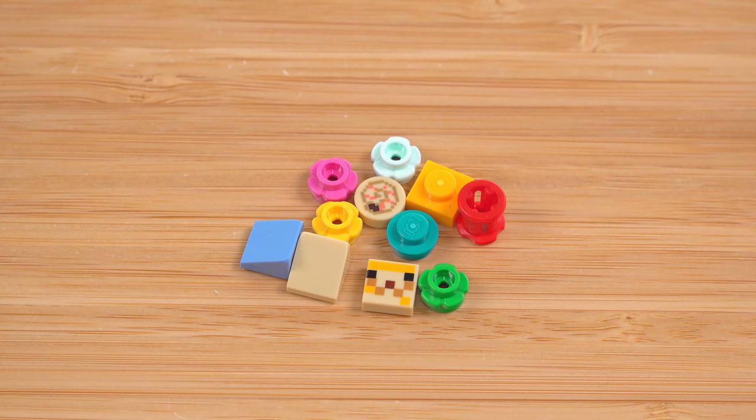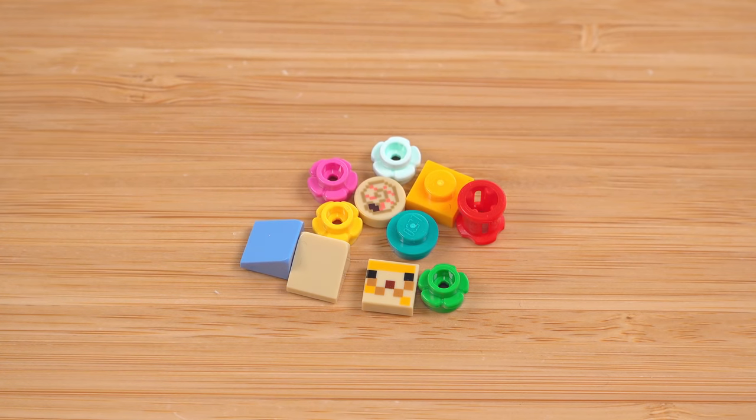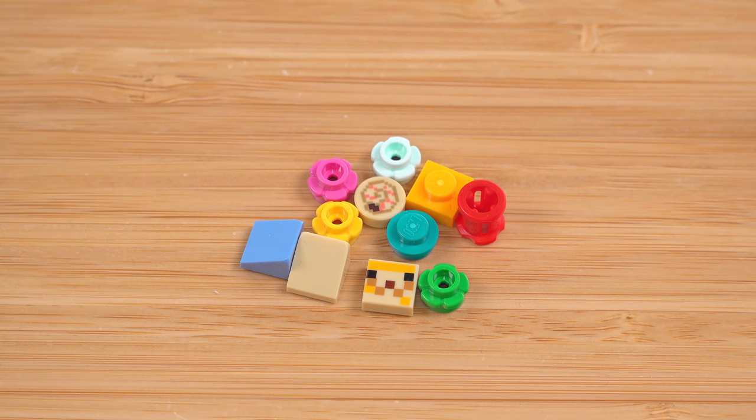The spare parts selection for this set is very generous for the size of the whole thing. You get an extra sea nautilus, an extra teal stud (AKA heart of the sea), and an extra regular-size puffer fish face. That is fantastic. Plus on top of that, four cool different colors of flower pieces. Very happy with this.